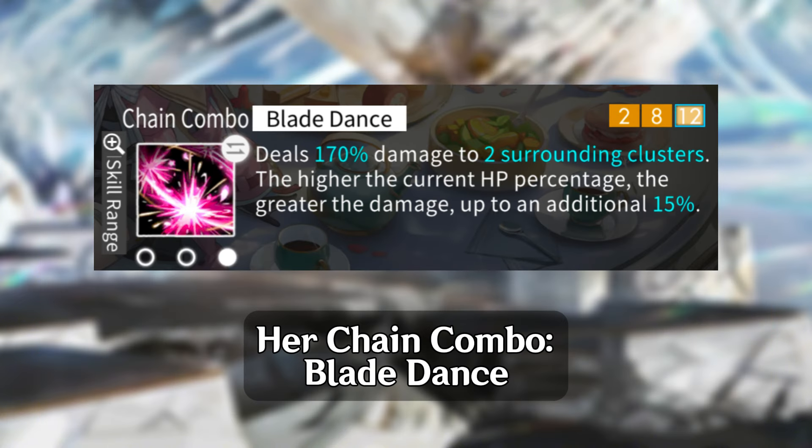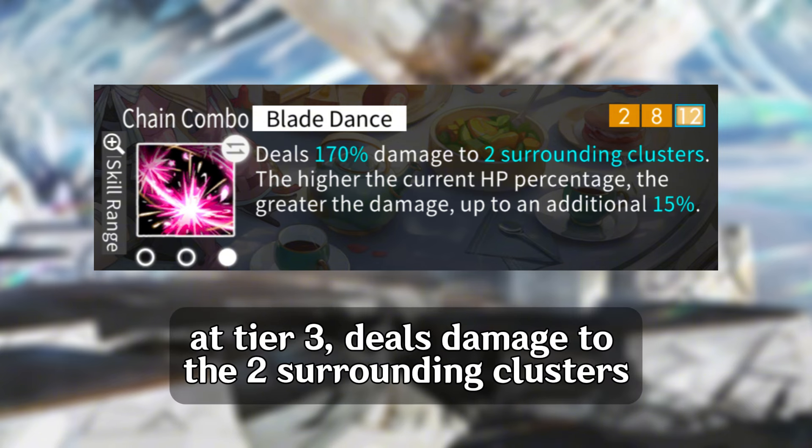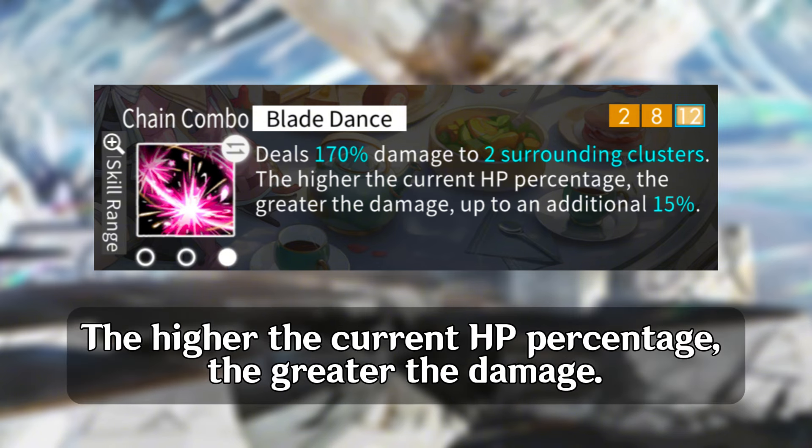Her chain combo, Blade Dance, at tier three deals damage to the two surrounding clusters. The higher the current HP percentage, the greater the damage.